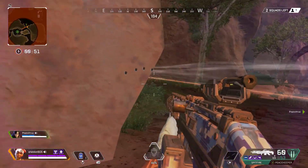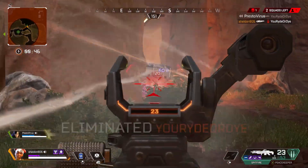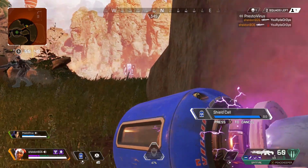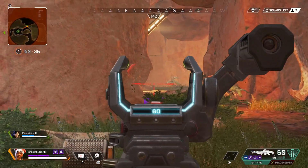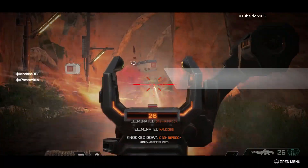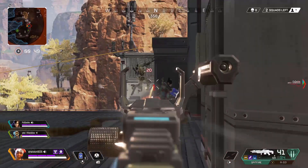For light machine guns, the Spitfire is number one for me. The extended mag, the barrel stabilizer, and the weapon stock make this gun one of the best. Especially with the extended mag, you can wipe out a whole team without even having to reload. This gun is a monster at medium range and decent at close range as well. The only place the Spitfire kind of lacks is long range, but that's an LMG issue.